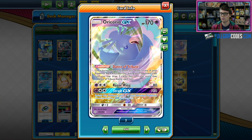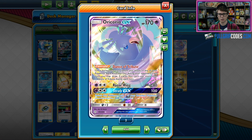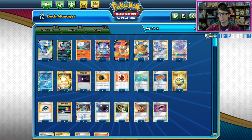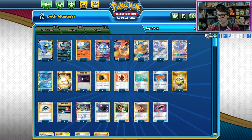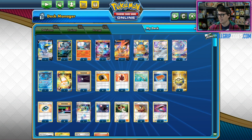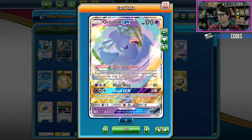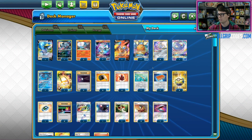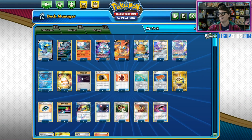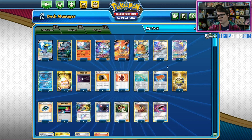Oricorio GX and the Dance of Tribute ability allows for some very explosive draws after one of your Blacephalons gets KO'd. This deck is very difficult to play against. With such an explosive engine, it is very easy to Stellar Wish multiple times, draw a ton of cards with Oricorio GX, Day Day Change to find even more cards, and then finally announce a huge Fireball Circus for a one-hit KO.